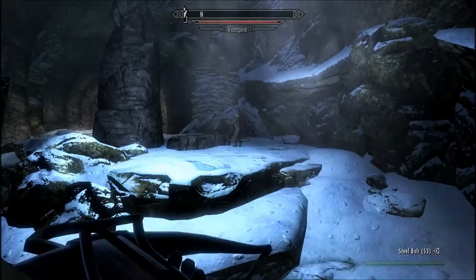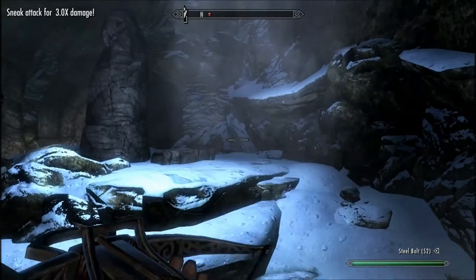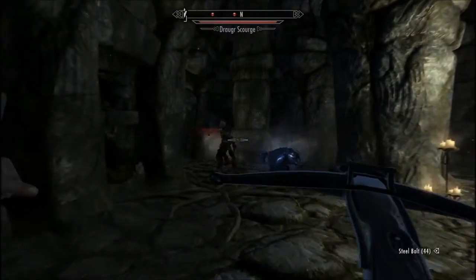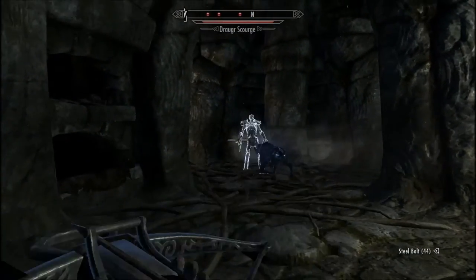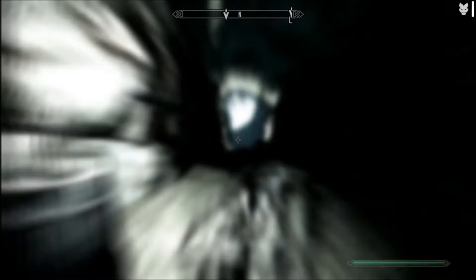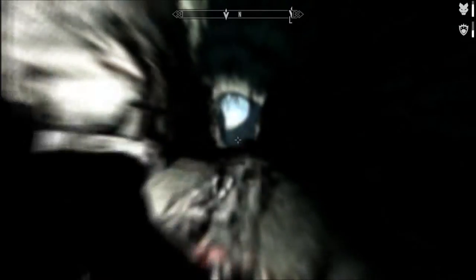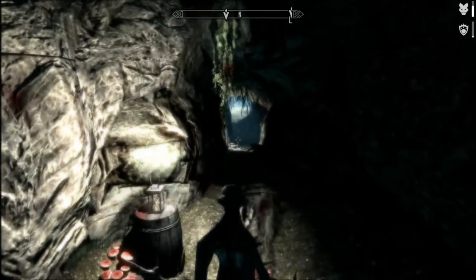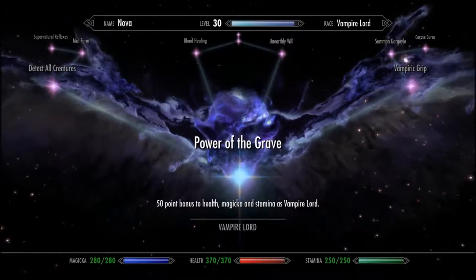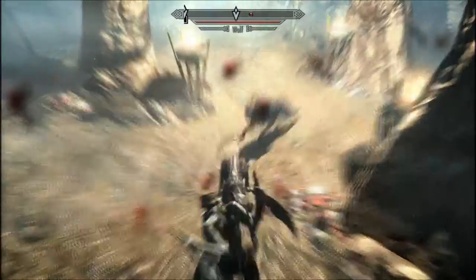What's really interesting about Dawnguard is that if you don't feel like hunting vampires, it's possible to join up with Lord Harkon and his vampire clan. Doing so will allow you to unlock the ancient powers of the Vampire Lord. In addition to being stronger than a regular vampire, the Vampire Lord also has its own skill tree which can activate new powers and abilities as you slay enemies.